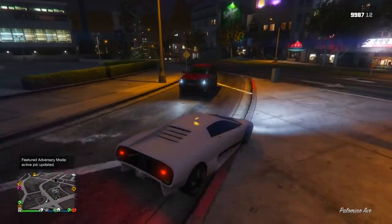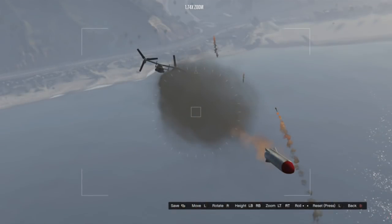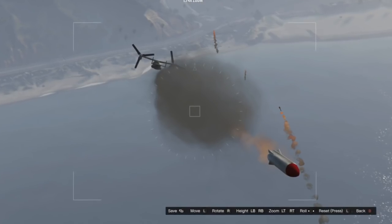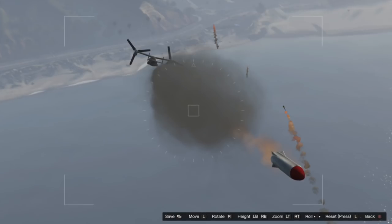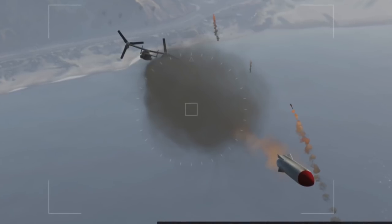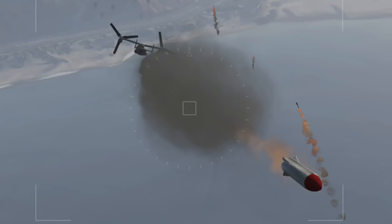Have you ever wondered what type of missile the Avenger fires? It turns out Rockstar got a little bit lazy with that, so instead of giving the Avenger its own missile, it actually fires the same one that the Oppressor does, which I thought was quite interesting. We're also going to see another example of this later on. I thought the Avenger for sure had its own style of missile, but it's the same one that apparently comes out of the Oppressor bike.